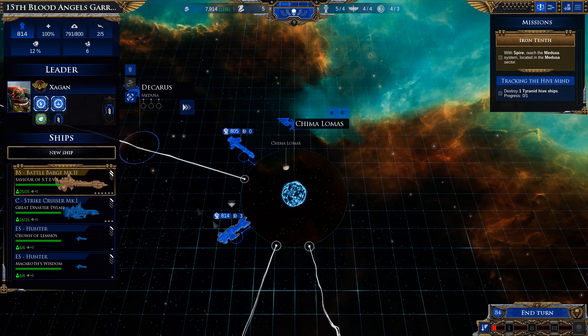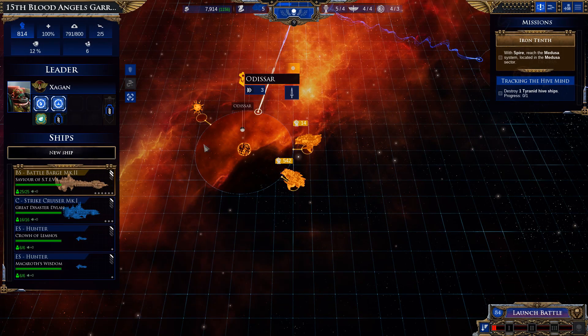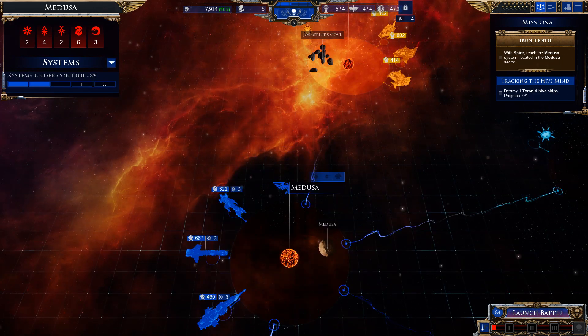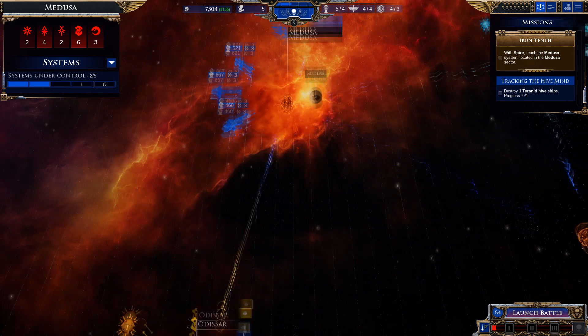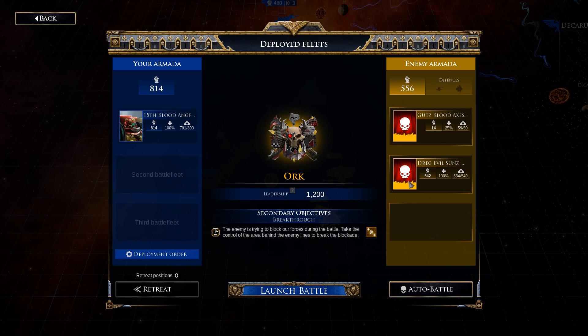Yeah, we'll have a go at this. What is the worst that's going to happen from this mission? By getting the system under control we'd start to deal with the Orcs, and while the battle seems about even we have the battle plans to do it. They have no command ships. One action point isn't really going to be worth too much so I'm not going to try too hard on this one, but we'll see.